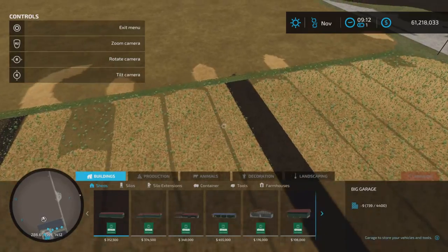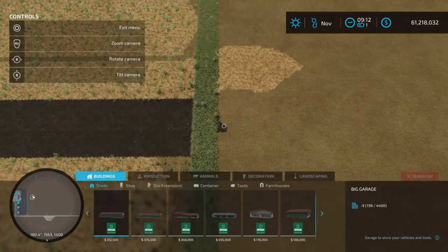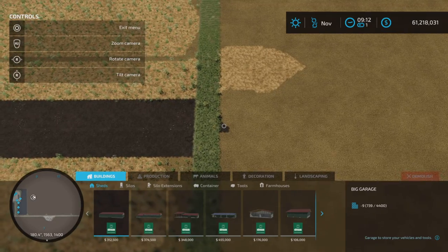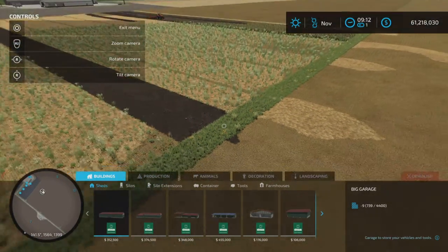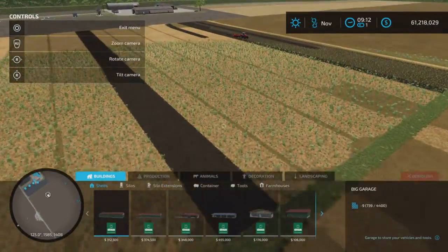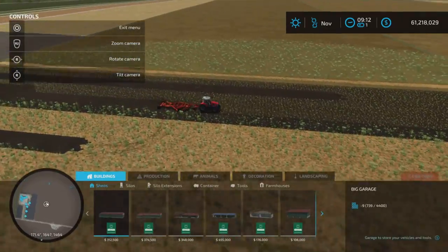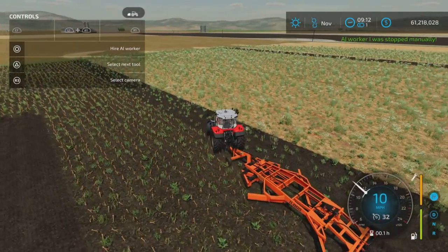Even though we have a very small division between fields, the worker came around and nicked a bit with the back piece, but it didn't stop him — he just continued on and away he went. Very nice.